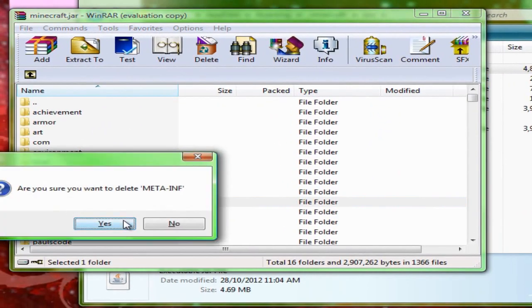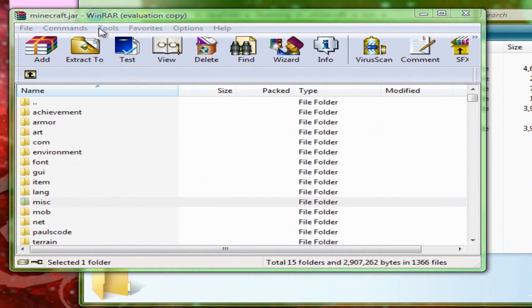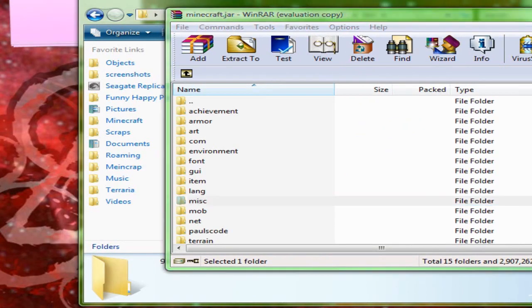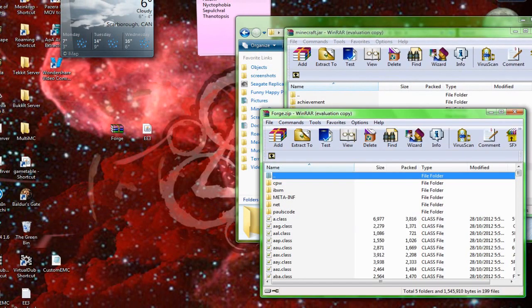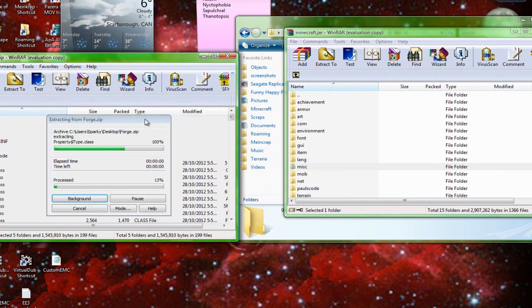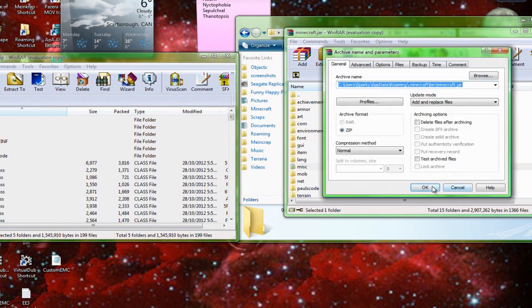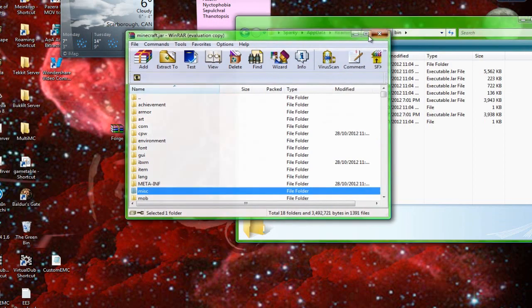Go down and delete META-INF. I'm not sure if you'll actually have to do that, but you always want to delete META-INF from the jar. Now you want to go to Forge, grab everything, and drop it straight into the Minecraft jar. Now you can close down Forge and close down your Minecraft jar.